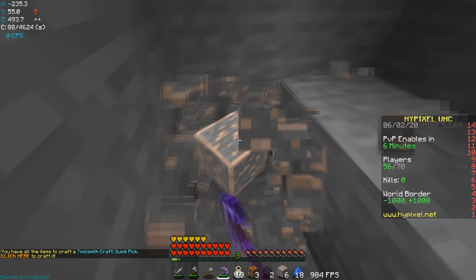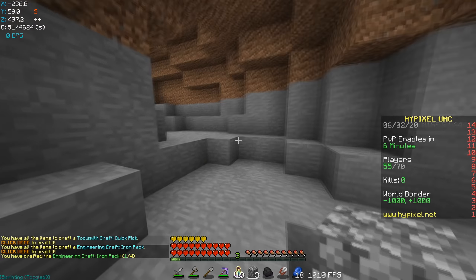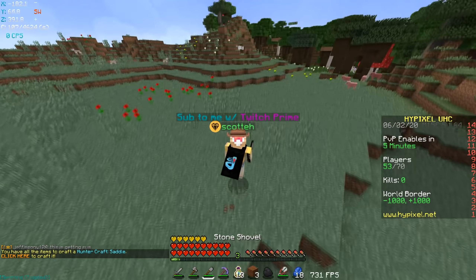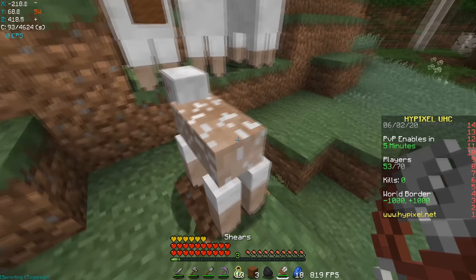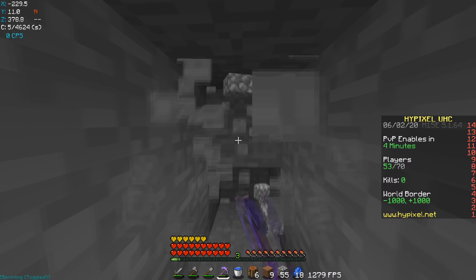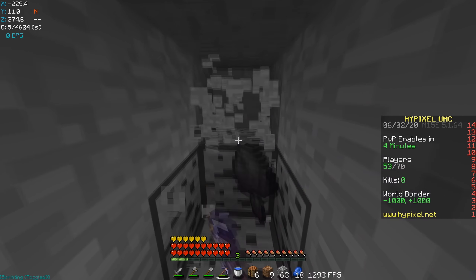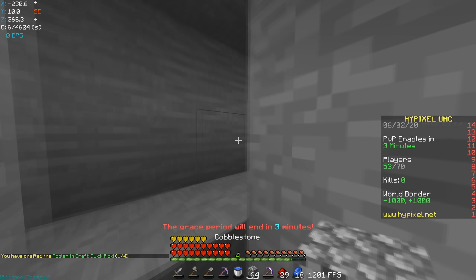Okay, here we go — should be chilling now. I can make an iron pack and get shears, go shear those sheep, get three string, and I just gotta find two diamonds and we're basically set. Got all the string I need. I'm trying to dig straight down now. I think we still have five minutes until PvP so I'm honestly on a pretty good pace. Of course I dig straight down and there's no cave below me, so I guess we're strip mining.